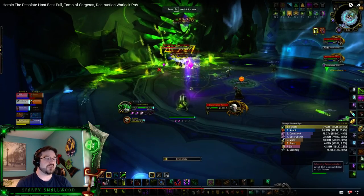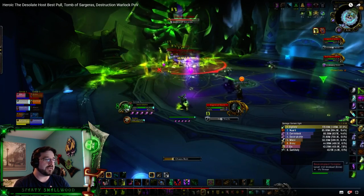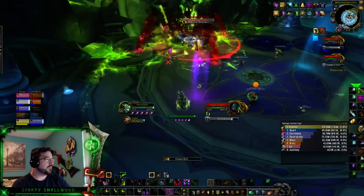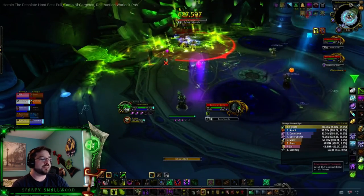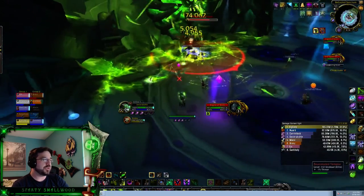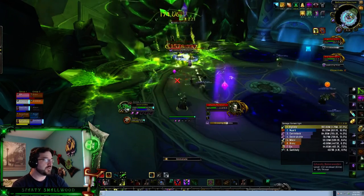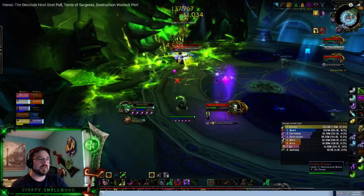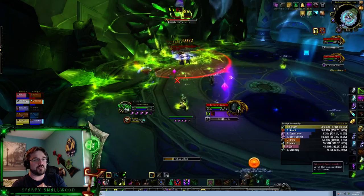This is Desolate Host — it's a big green sort of engine. The Night Elf Ghosts are being corrupted by it. The first big thing is Bonecage Armor in the Physical Realm. You have to have a tank on the Engine of Souls the entire time; otherwise it does a raid-wide AOE.